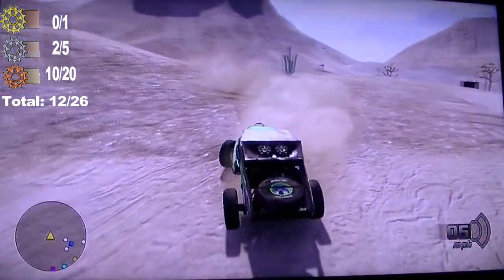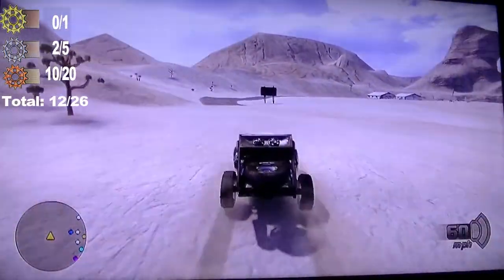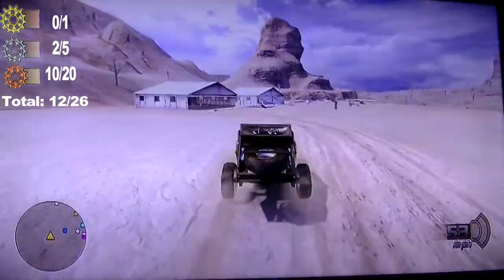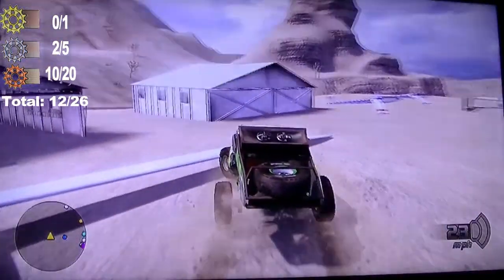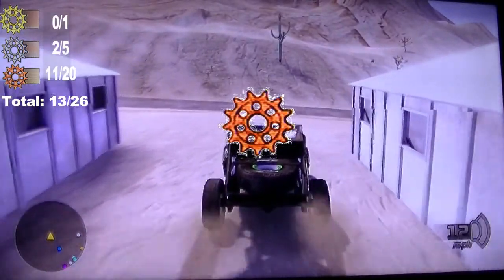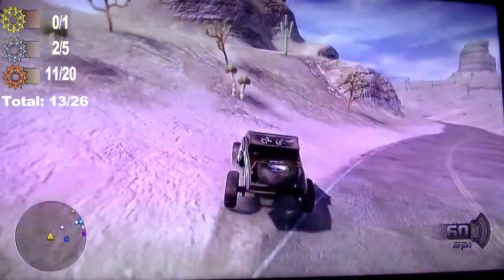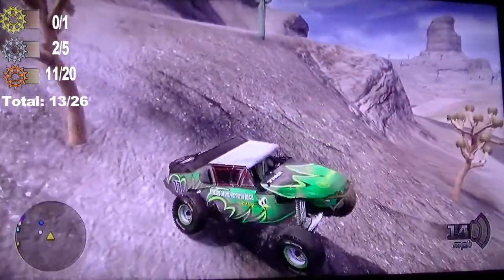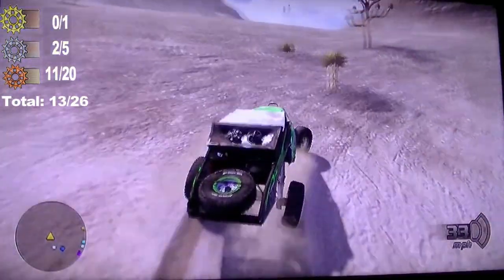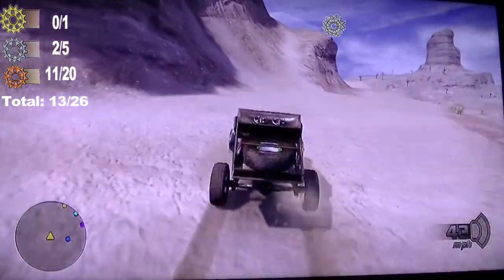After that one, follow the road a little bit — just the paved road right here — and go to this place with the airplanes. In between the two will be a sprocket — I already grabbed it by accident but it's there. Then come over here, follow the road, and go to this first big rock. Don't hit that tree — just go up this big rock right here.